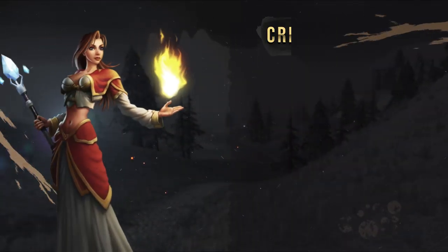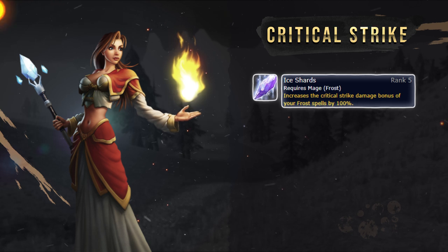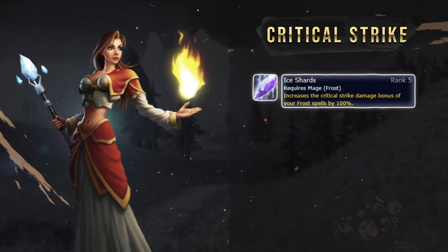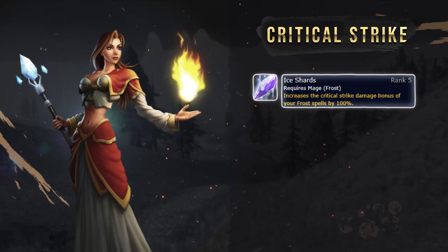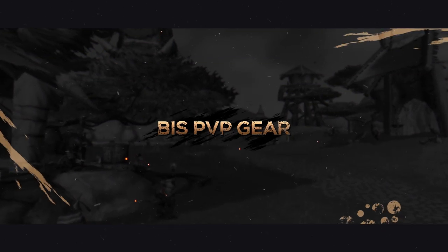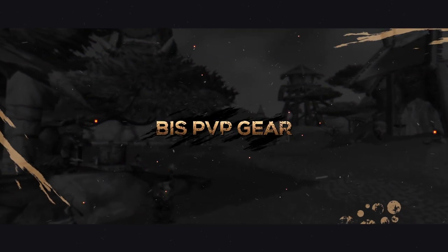For instance, when playing Frost you spec into Ice Shards, which in turn increases the Critical Strike damage bonus of your Frost spells by 100%, making Critical Strike very valuable. Let's take a look at the best in slot gear you can get right now for PvP.